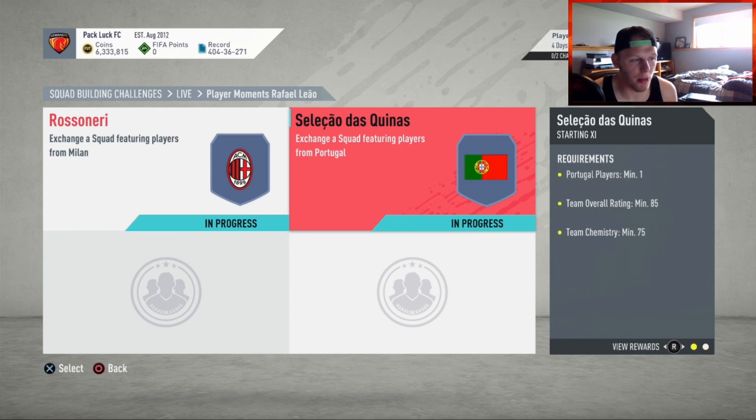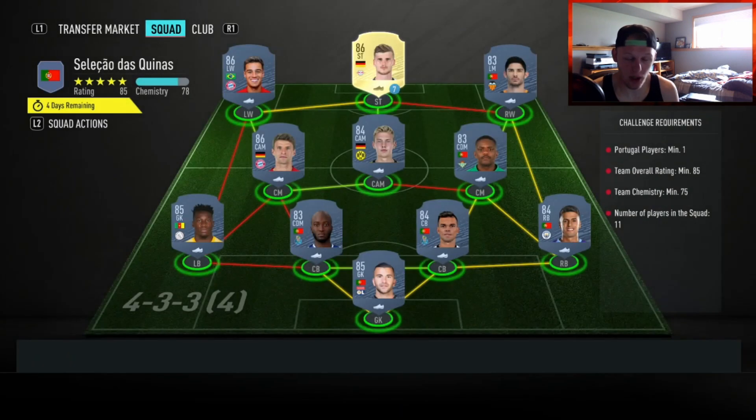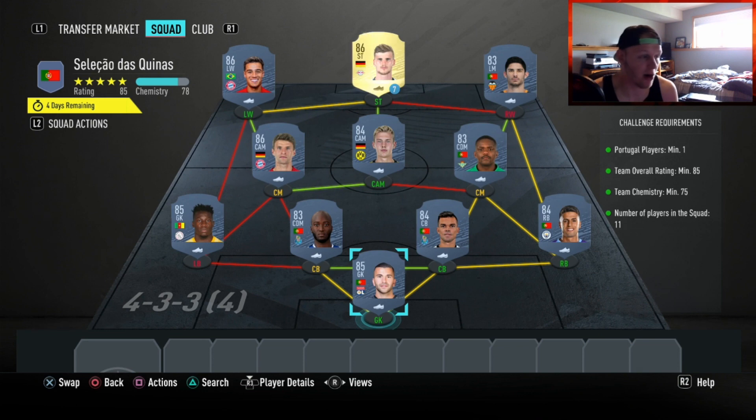Now going to the second team — we got Portugal players, minimum of one, team overall 85, and team chemistry 75, to get yourself a prime election players pack. Overall, this card looks really good, and these are just going to be good packs to get as well, for the chance of packing Team of the Season cards, which ultimately whatever you pack is going to help go towards the cost it took to complete the SBC. So if you get lucky with the pack, who knows — you might make profit on this card altogether.